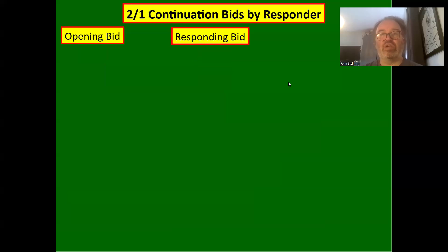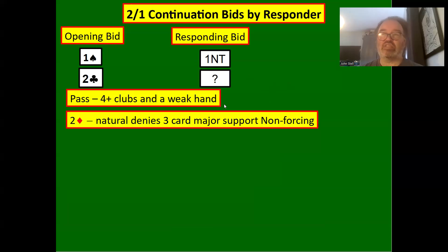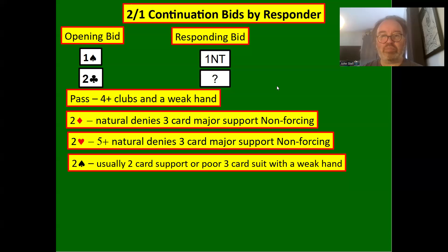Now for one spade — one no trump — two clubs: we've covered this. Two diamonds is again natural, denies three-card spade support, so you should have a five-card diamond suit. Two hearts shows five plus, natural, denies three-card major support. So two diamonds and two hearts are both natural showing at least a five-card suit. You're most likely not going to have three-card spade support — what you're offering is another place to play, saying you don't really want to play in two spades. Two spades shows usually two-card support, sometimes three if very weak.